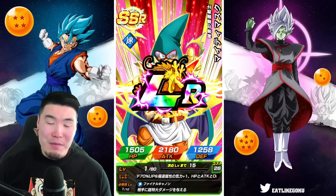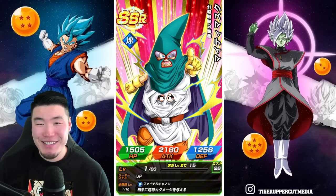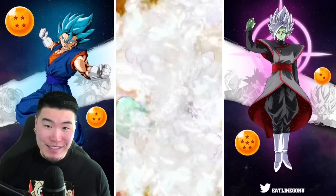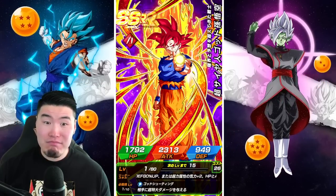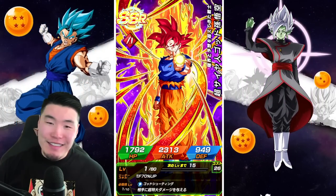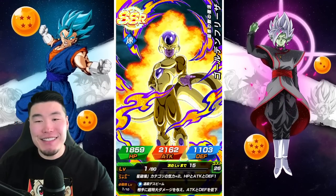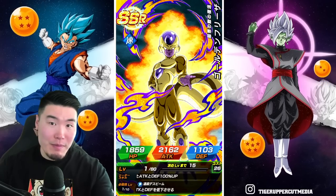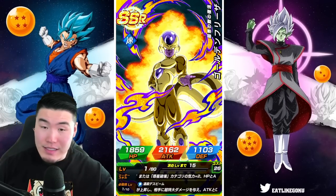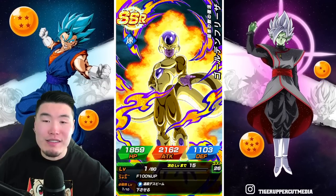Mighty Mask. I'm praying that this is not one of my guaranteed — but I think it is. That's number one: Mighty Mask. Number two, with the fakeout, is UI Goku. I would like to see this guy get an EZA soon as well, because defensively he is not holding up. And last but not least, we got Golden Frieza — the latest, newest LR on global. I completely forgot about this guy when I was talking about which LRs I wanted, but this is definitely one of the ones I was looking for — definitely in my top three.